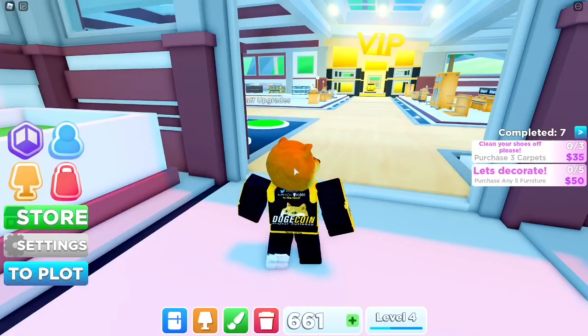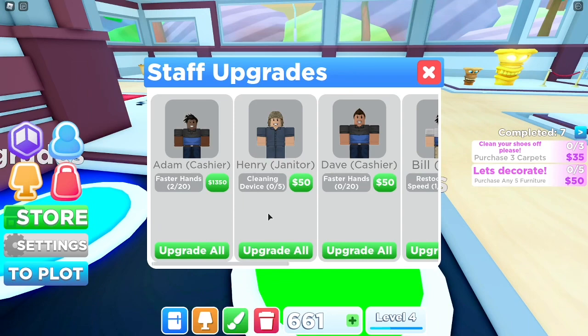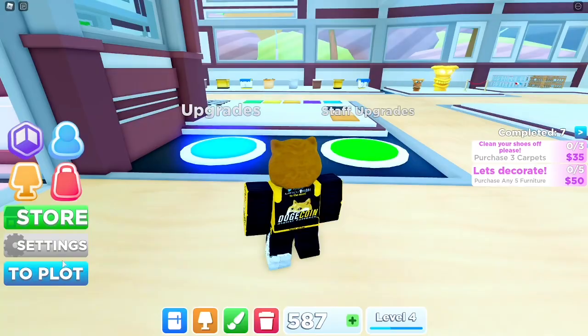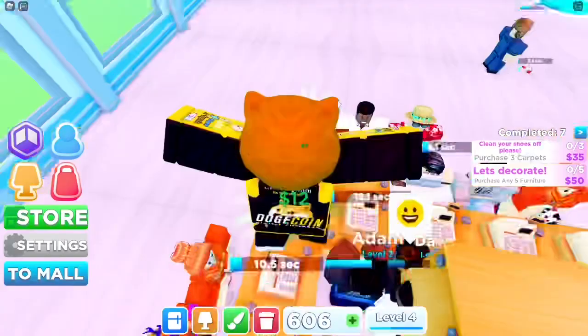When you enter your mall again and see the upgrades section, there's also a staff upgrades option. Here you can upgrade certain features about your staff — like Henry the janitor — to make them work better. I'm going to do all of these. It makes them work faster and more efficiently in your store. If you see a lot of customers waiting, it might be because you don't have enough staff to treat them.